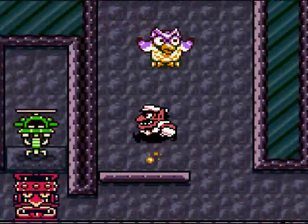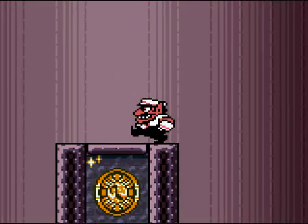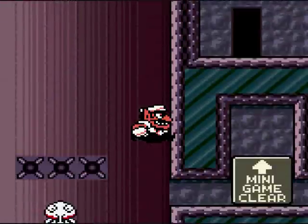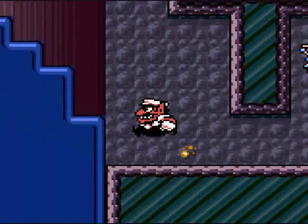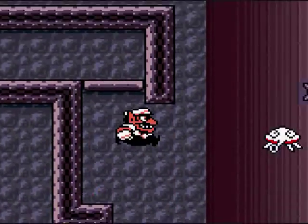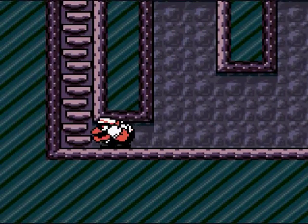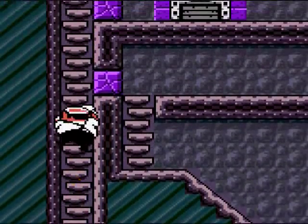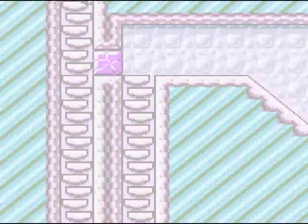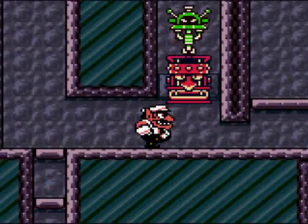Alright, right now we're in the Colossal Hole and I gotta figure out what I'm supposed to do. If I remember correctly, this is the level that loops — it loops back and forth repeatedly, up and down. I can see the gray chest right away, which is a good sign. Unfortunately, I don't know where the key is. Yep, looks like it loops.